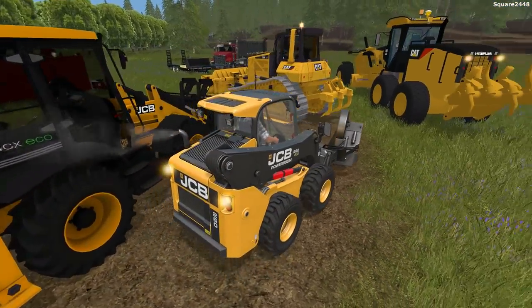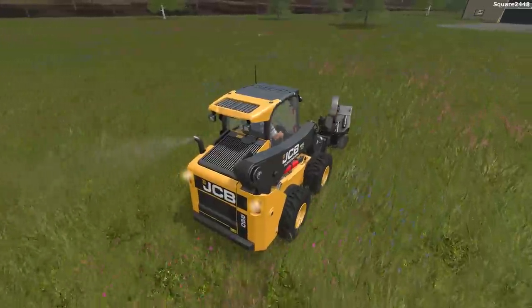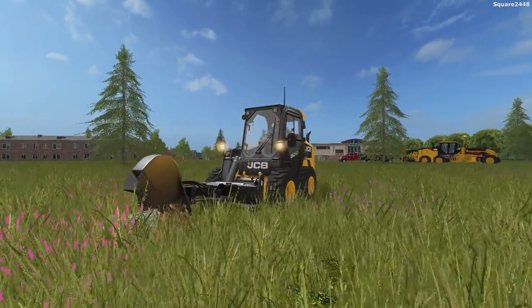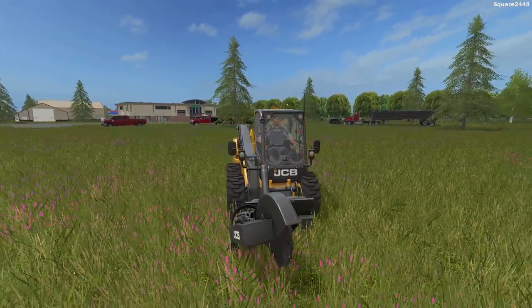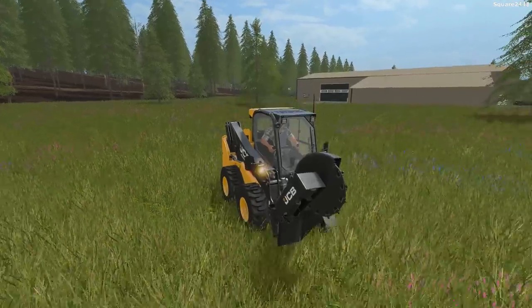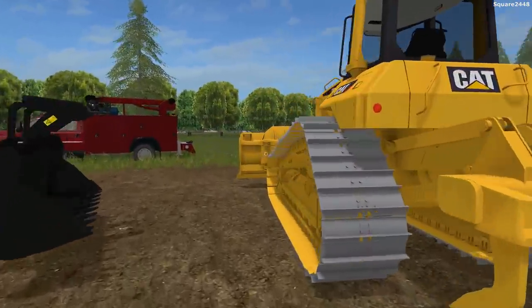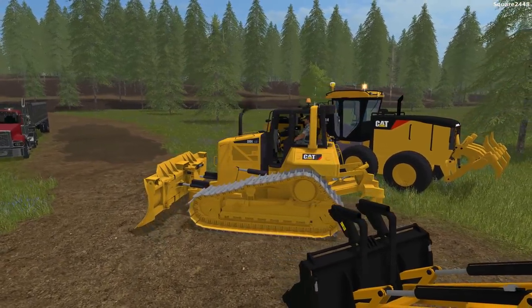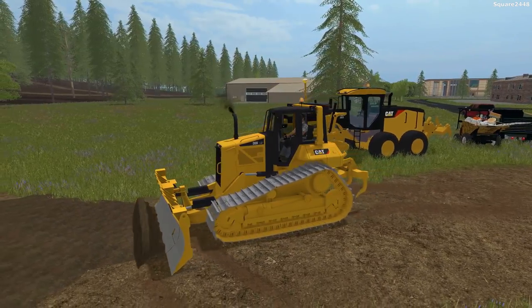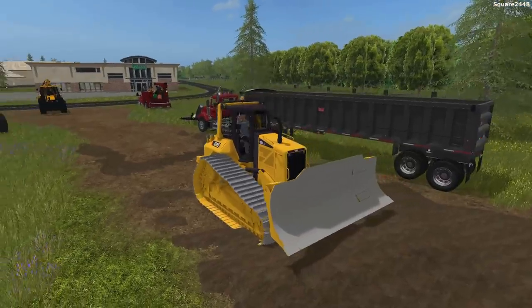We'll hop in the JCB skid steer and be using the backhoe pretty soon, but next up we'll be using the bulldozer. There are some new skid steers I'm looking into — very excited for the cool mods, and we're doing a mod release later today. We'll lower this down — we are stump grinding, removing grass, hauling dirt away, doing a lot of different things today. We'll keep this one tree over here for now, probably until we have to reseed. Next up, we'll hop in the Cat dozer — lowering it all the way down. There's some dirt here to scrape up. The dozer is doing an amazing job pushing it all into a pile.